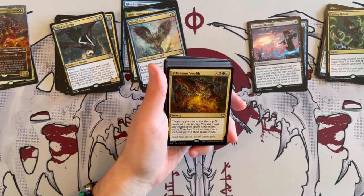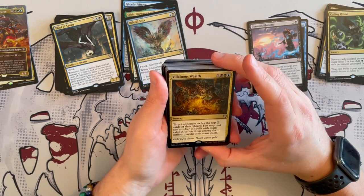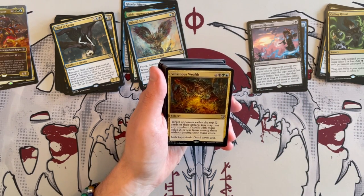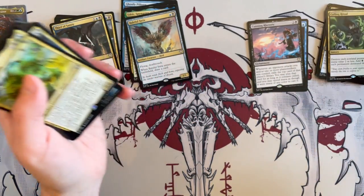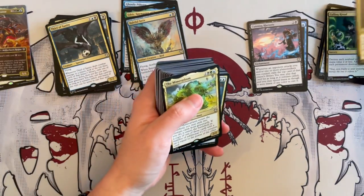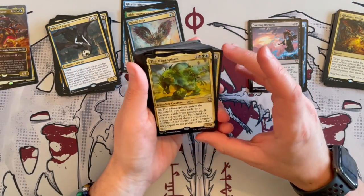Villainous Wealth is a Sorcery that costs X in Sultai. Target opponent exiles the top X cards of their library; you may cast any number of spells with mana value X or less from among them without paying their mana cost. That's not bad at all. Again, where's my ramp? So far we have ramp-adjacent — we have one little creature, the Varmint, and the Culling Ritual. I don't know that we have a lot more.